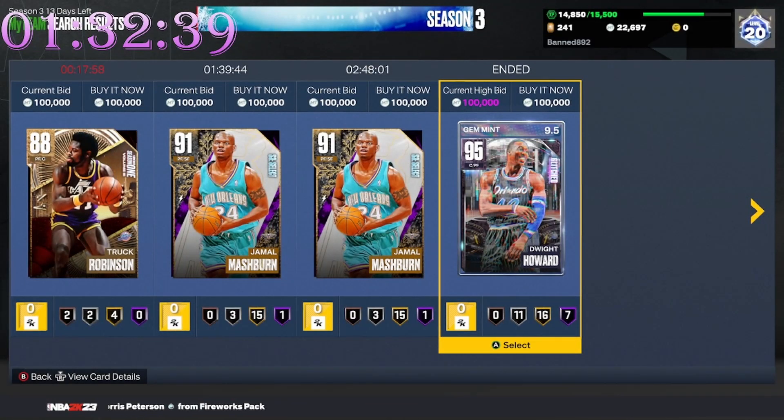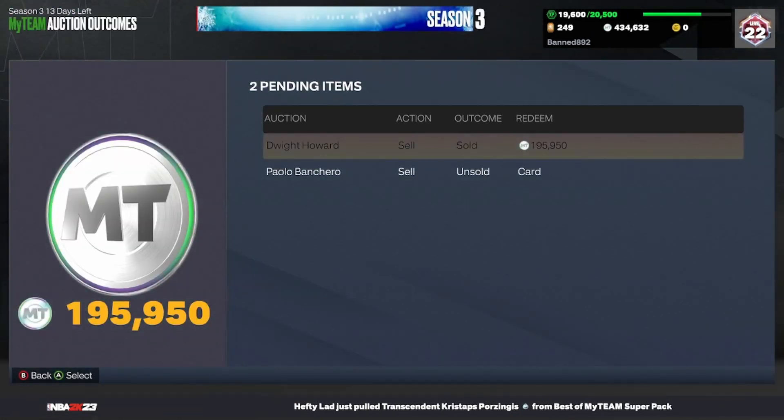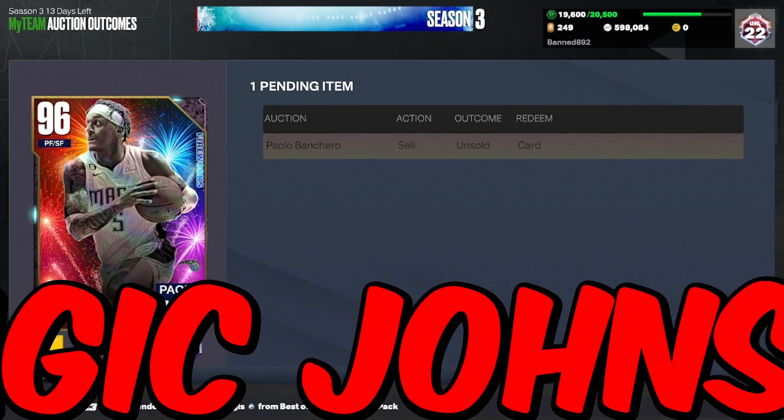Let's go! We got a Dwight — I will take it, lovely lovely snipe. Let's go ahead and redeem our last snipe, which is Dwight. He sold for 195,000 — let's go!